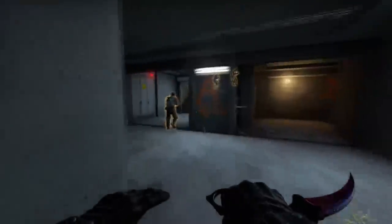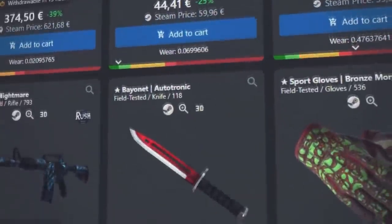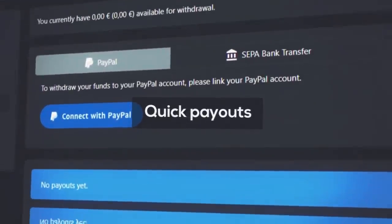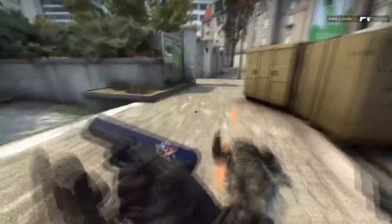Before we get into the video, I do want to urge you to check out swap.gg. They do have PayPal deposits, which is probably one of the only marketplaces right now that actually supports PayPal deposits. I know PayPal is a very popular deposit option and a lot of sites have removed it in the past, so it's really great that swap.gg is now allowing it. If you want to check out swap.gg and use their PayPal deposits, be sure to click the link in the description below. It does support the channel quite a lot.